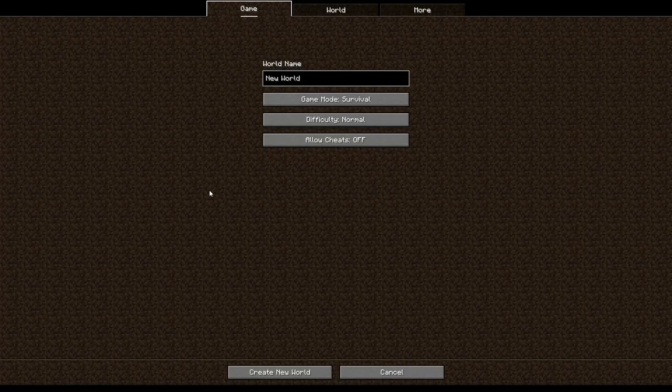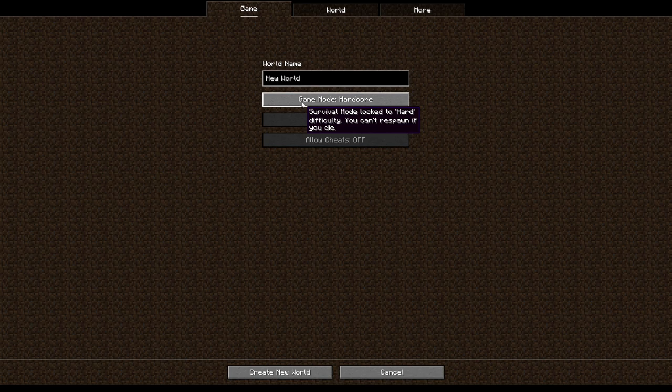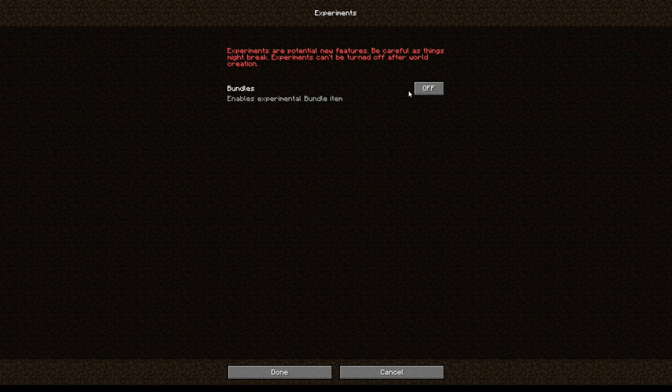I'm not gonna go into too much depth on the world creation, but just know that the seed here is important — we can specify the map we want to create. I'll talk about the seed a bit later on. All we need to change is the game mode, which is survival. The game world type is default — make sure it's default if you wanna do the same. I'm playing on version 1.20.1 of Minecraft.